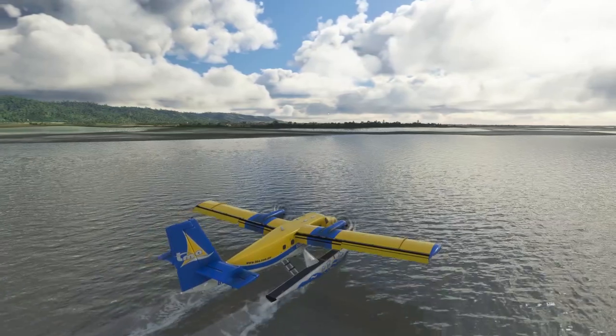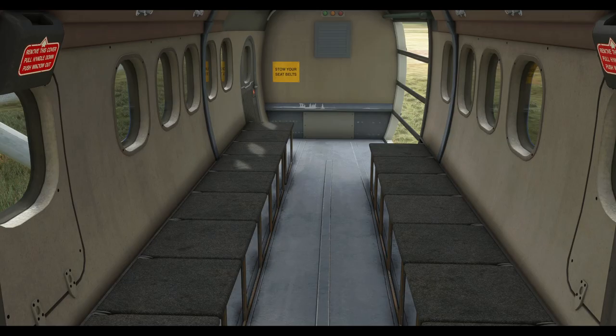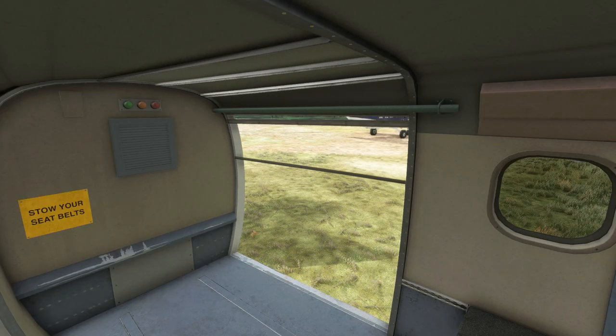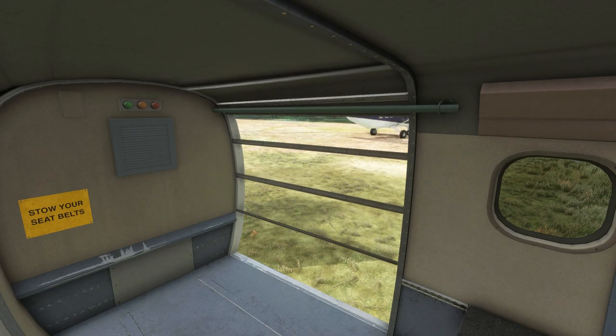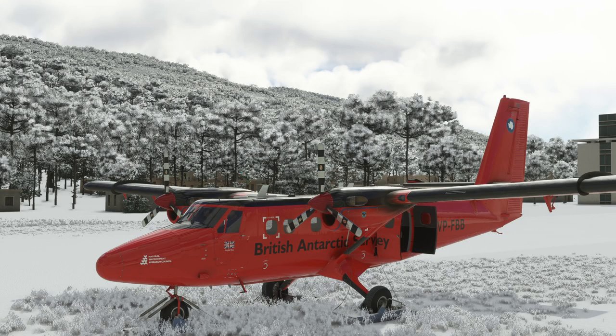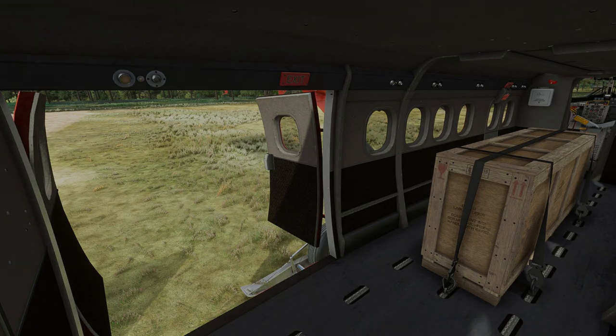No Twin Otter offering would be complete without a floats variant, and this one supports a fairly lively livery. There's also a 300 series kitted out for skydiving — apparently the Twin Otter can accommodate up to 22 skydivers, and the opening and closing of the skydive door is animated. Interestingly, there's also a four-blade prop variant. There's one model kitted out with skis — it's the cargo variant and features the wide double opening doors.